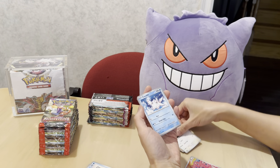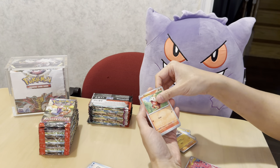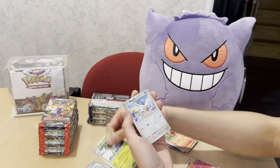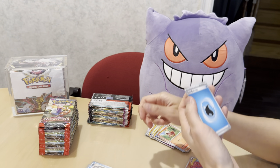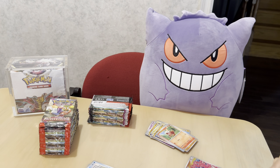Next pack: Tatsugiri, Citadelle, Nacli, Fuecoco, Delivery Drone, Farigiraf, Spidops, Winglebell, Maschiff, Rabsca, and energy — bit of a dud there. A lot of Pokémon I'm not recognizing; I haven't seen them in the game yet.